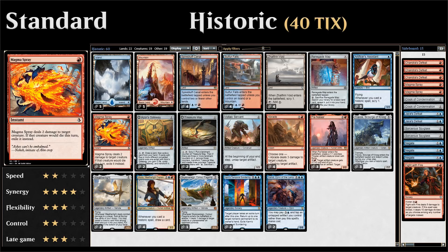We also have two copies of Magma Spray as a cheap removal spell that exiles the creature it kills, so it's very good against cards like Earthshaker Khenra and Scrapheap Scrounger.